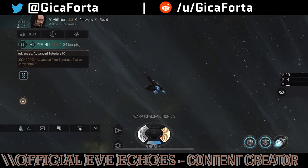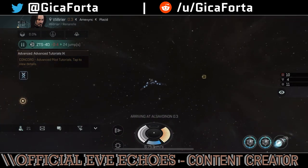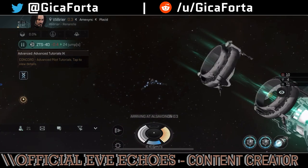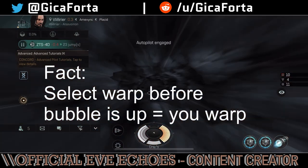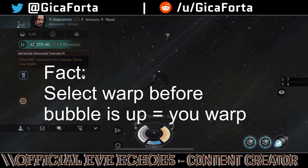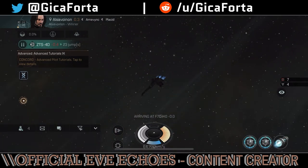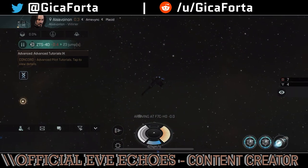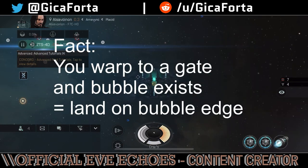Not sure if it's possible, but if you time it right and hit warp right when you go boom, the bubble effect might show up on the kill mail — have fun trying it! Fact: If you hit warp before the bubble is deployed, and the bubble deploys while you are aligning, you will warp out successfully — unless someone activates a disruptor or scrambler on you during the align time, then you're stuck.